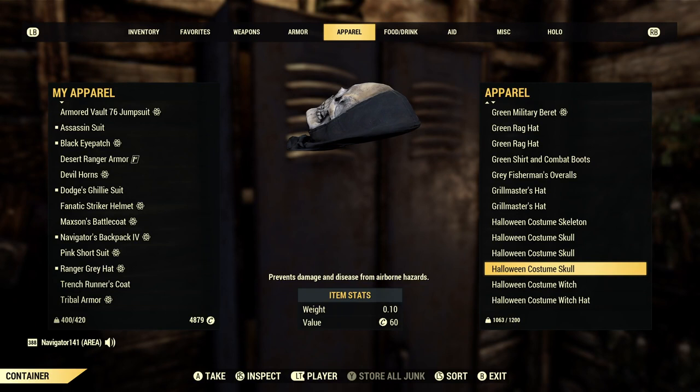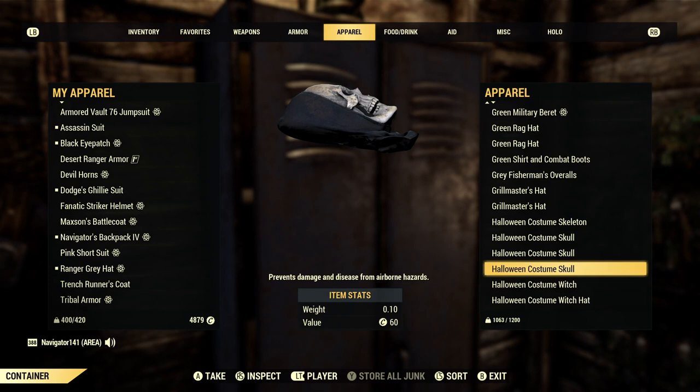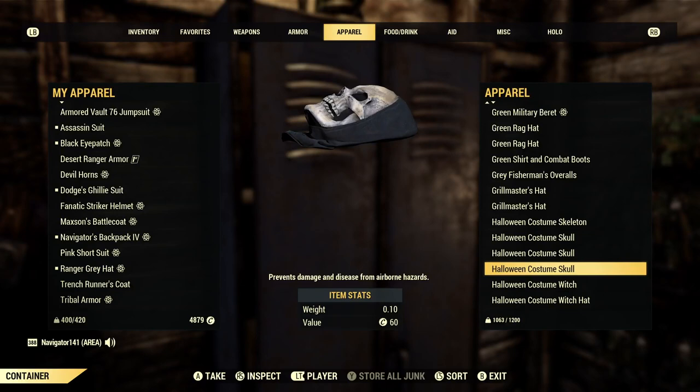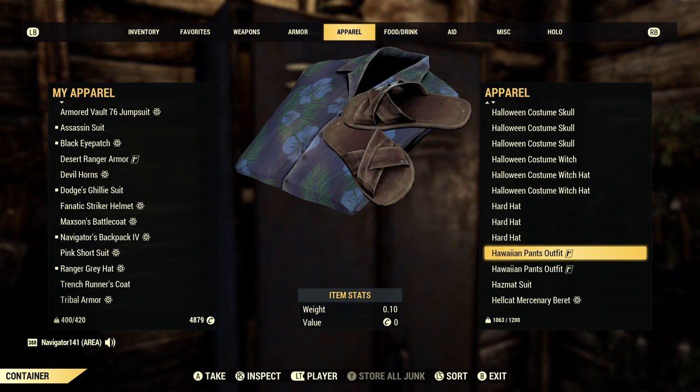Halloween costume skull — I was actually planning on doing a Ghost from MW2 build using this. I think Stretch will actually have that role. This is a really, very cool item and a lot of people still wear this to this day — this and the glow-in-the-dark one as well. Hawaiian pants outfit — this is an outfit I wear literally every day in real life. Maybe not the shirt, but the jeans and flip-flops — that's my daily outfit, winter, summer, fall, whatever.